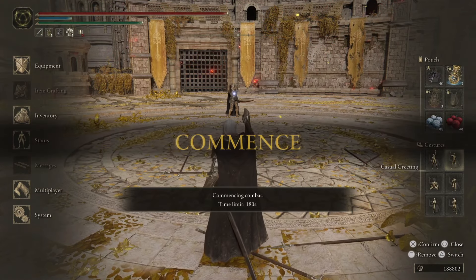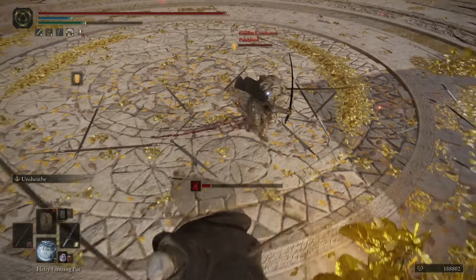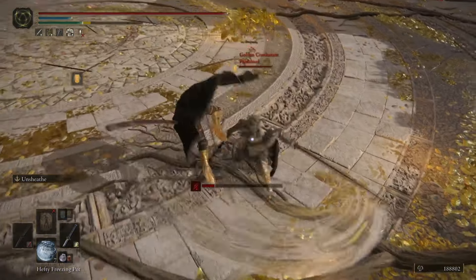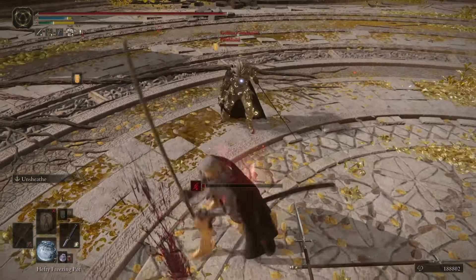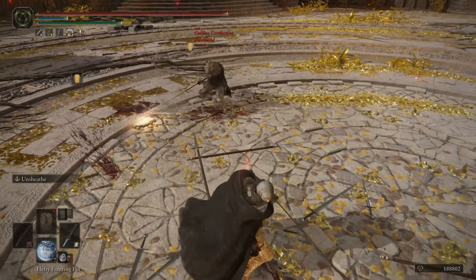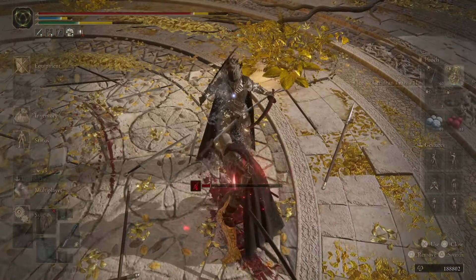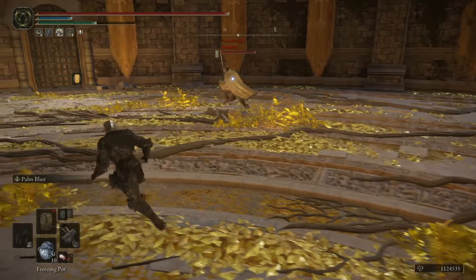To start things off, we're going to be running the two-handed Nagakiba, and that was a heavy attack that really was not very useful. You couldn't do much with the heavy attack on the Nagakiba — it was just too slow. But here, look at that whiff punish we're able to get with the heavy attack. We're actually able to let them finish their animation before they can roll out, then use the heavy attack to punish it. This is a great weapon for that because it has such nice range.